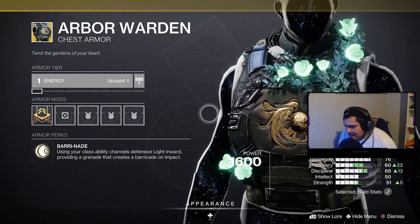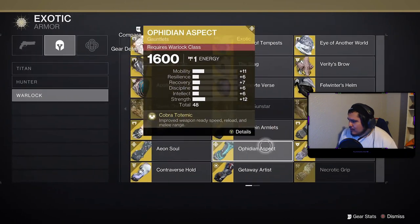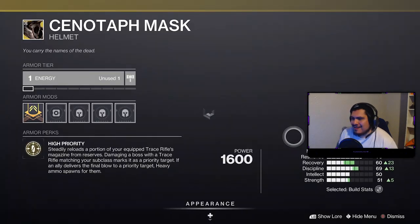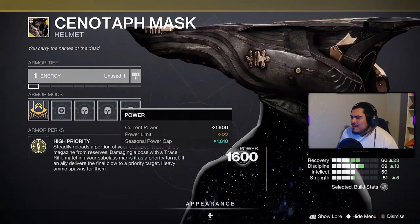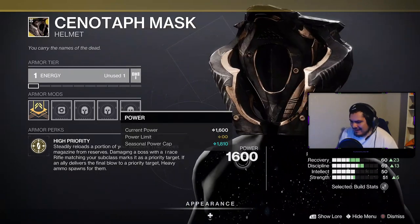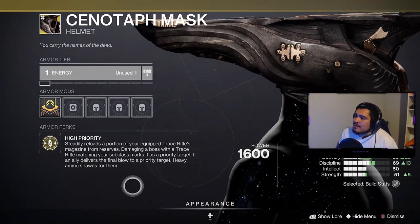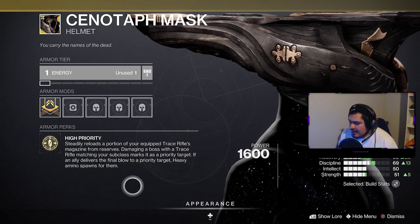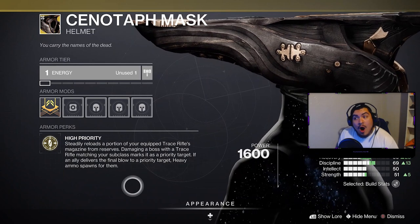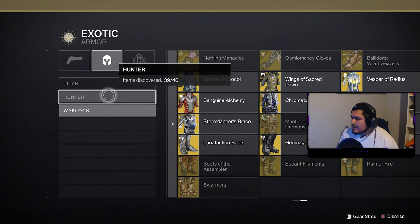What the fuck? Okay, so what about the Warlock? They got a — what the fuck is that? Oh my god. Steadily reloads a portion of your equipped trace rifle magazine. Double special — imagining a boss with a trace rifle matching your subclass marks for priority target. If an ally delivers the final blow to the priority target, heavy ammo spawns. That is some bullshit! Damn, they got some good shit.